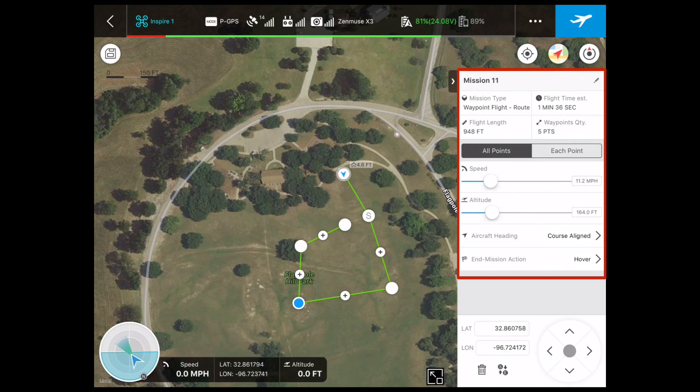Now let's go over all our settings for the map itself. If you look at the top, it's giving you how many points you have laid out, your current speed, how long it's going to take, the flight length, et cetera. I'm going to stay in 'all points,' which means all the settings I make here are going to apply to all the points — so the speed's going to be the same, the altitude's going to be the same, et cetera.